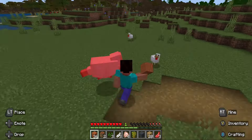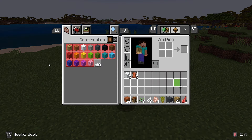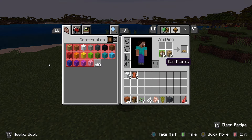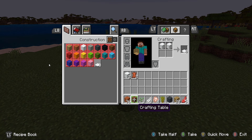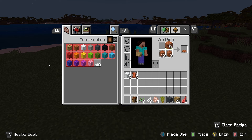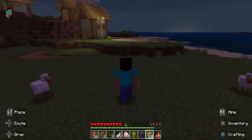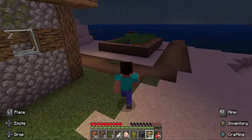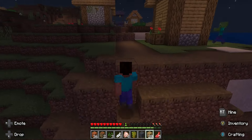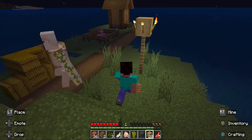That's going to be my house there — that one right by the water. Another sheep. Give me your wool. I will make a sword soon when I can figure out how to do it again. What else can I craft? That's a button — I don't need buttons.